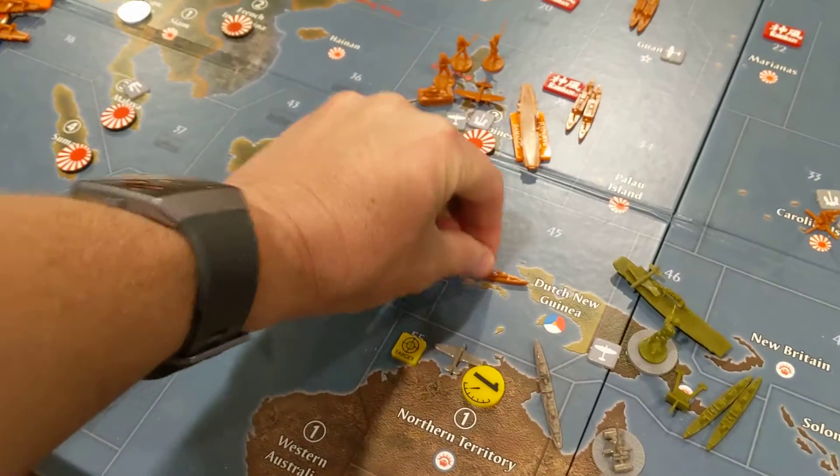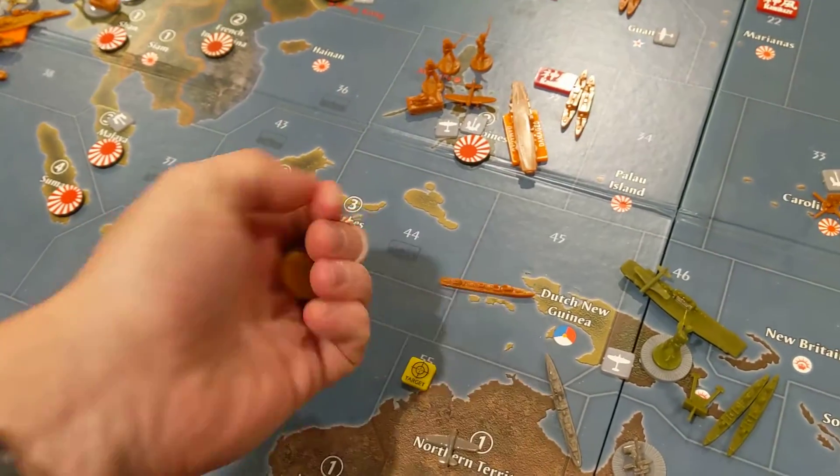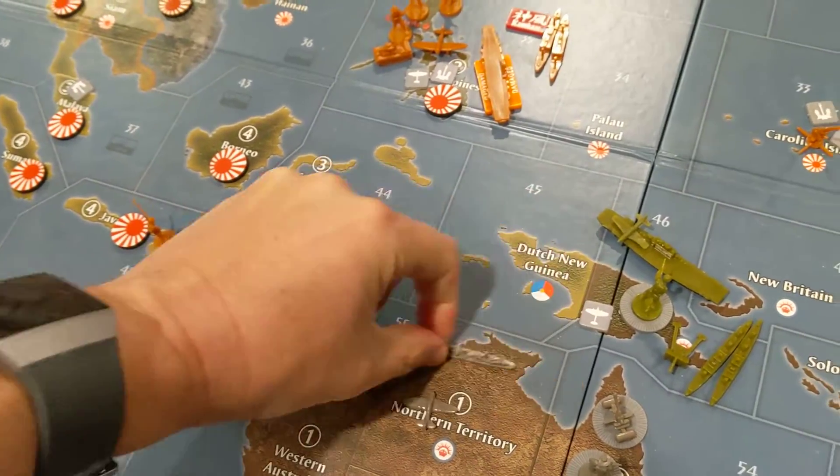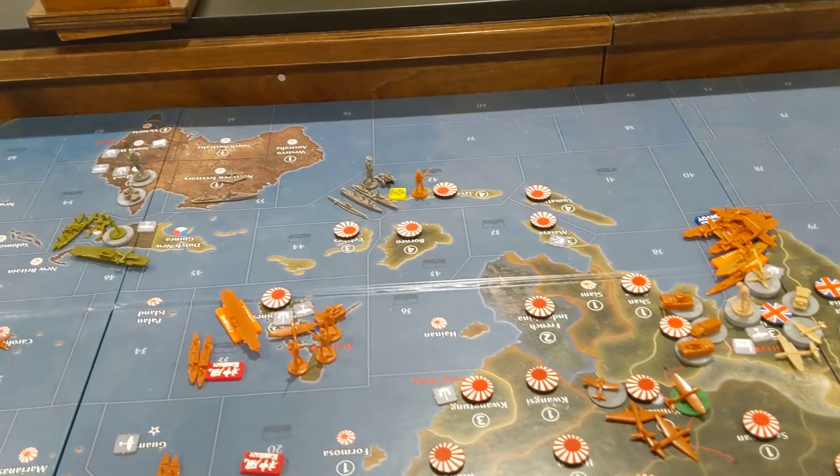So the blocker is gone. The fighter has to land here, so we'll go ahead and do that, and then we're going to try to take Java from the Japanese.